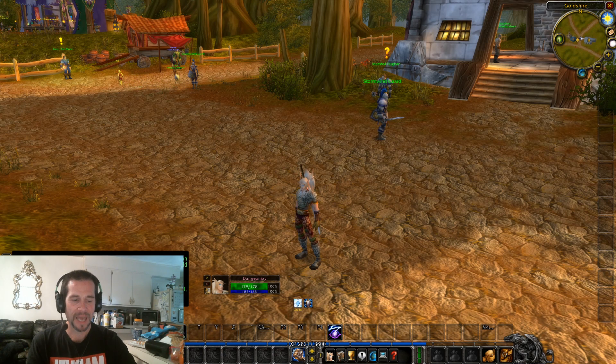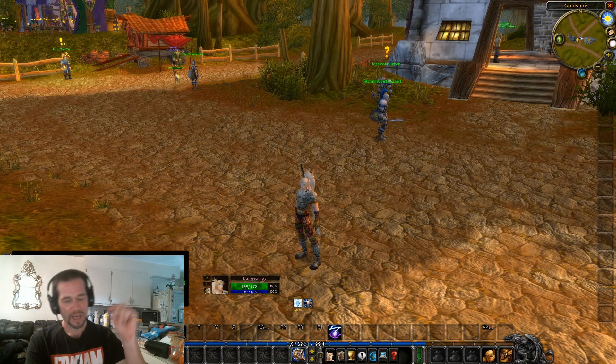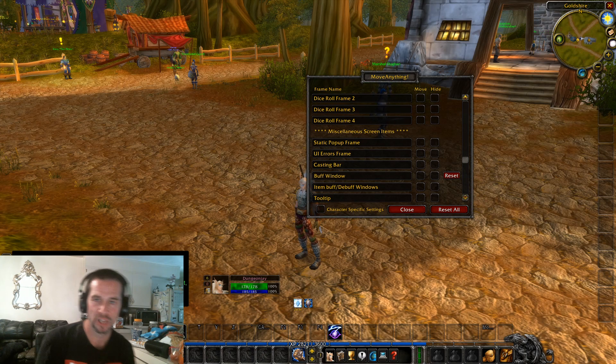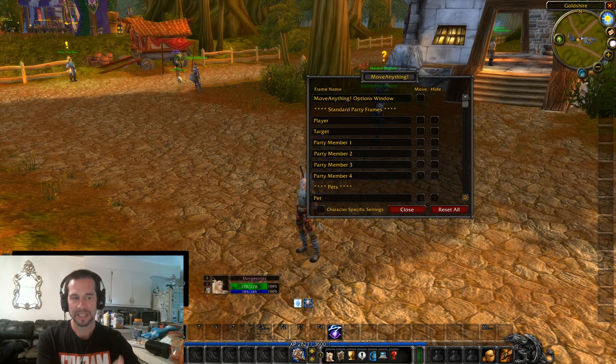I'm going to tell you a little bit about that. All you have to do is download MoveAnything — I'll have a link below so it's easy to get to. Once you load it up, it's very lightweight and very simple. You log in and then type slash move. When you first open it up, it'll look something like this.